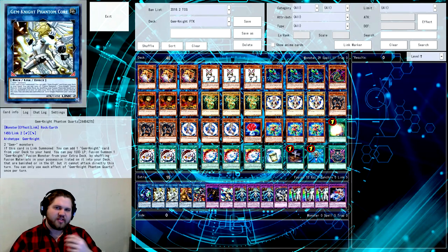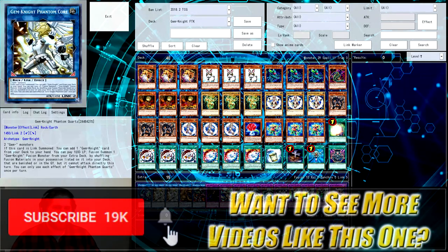I previously covered Gymknight FTK like two or three months ago. I was playing Grinder Golem as a large piece of what made the deck tick, because I wasn't expecting us to get Phantom Quartz anytime soon. But we got it imported in Extreme Force, so we can actually play this deck and you can use it to piss off your friends. Everyone's trying to figure out what the best deck is, but you can play this as a rogue deck that also physically makes people upset, and sometimes you just want to be like that.